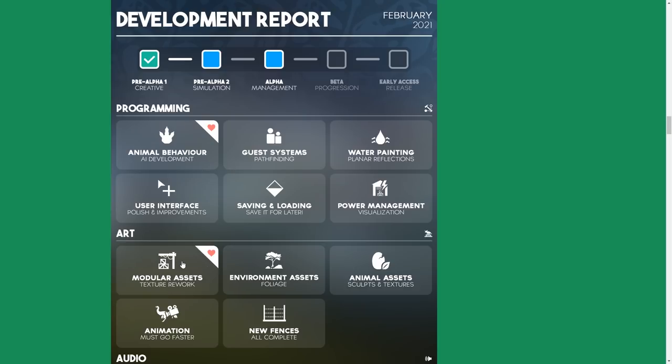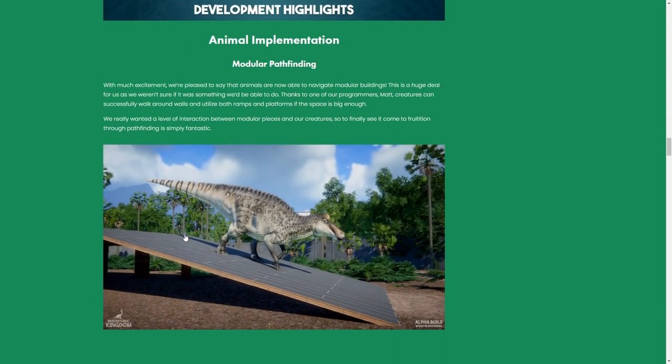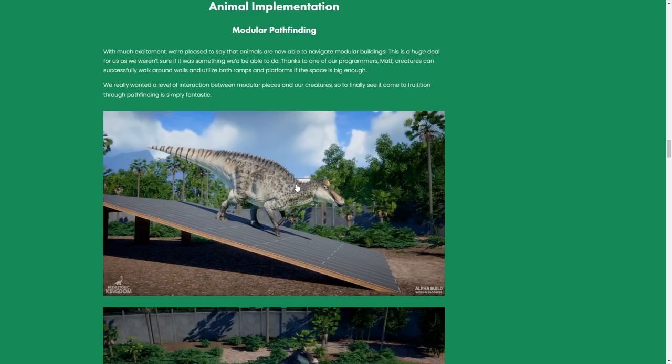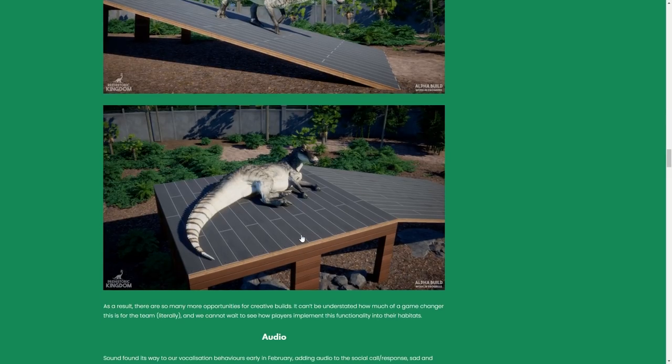The development focus is on animal behavior and the modular assets, and the audio team is working on implementation. Looking at this screenshot — oh my god, look at all the textures! The soil patterns, the painted terrain, the ramp, the Edmontosaurus walking down it — looking very solid in terms of wayfinding and the weight transition of the body. It's also laying down on top of a piece-by-piece build.